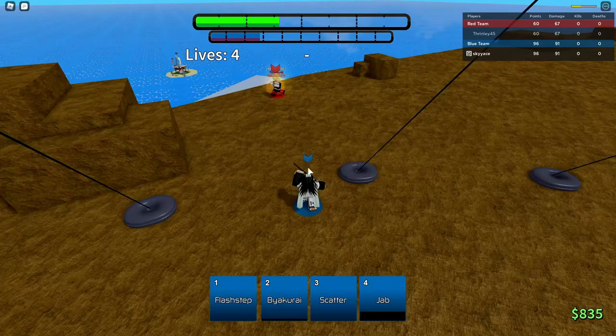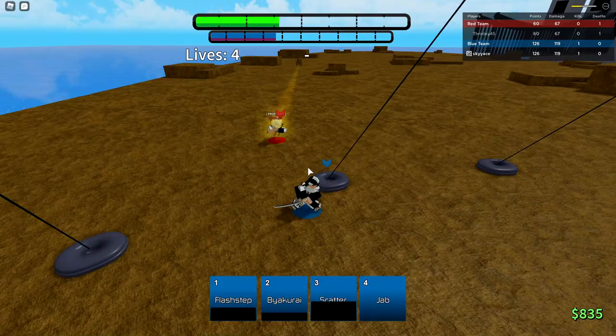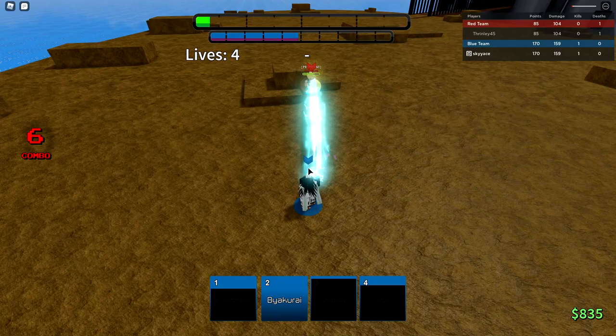And he's dead. That's crazy. The cooldown on Byakurai is like six to seven seconds — low as hell. I can't land one jab this match. Byakurai's cooldown is stupid low. That's crazy. Alright, we're winning this match so far. I can't land any jabs — I don't know why.